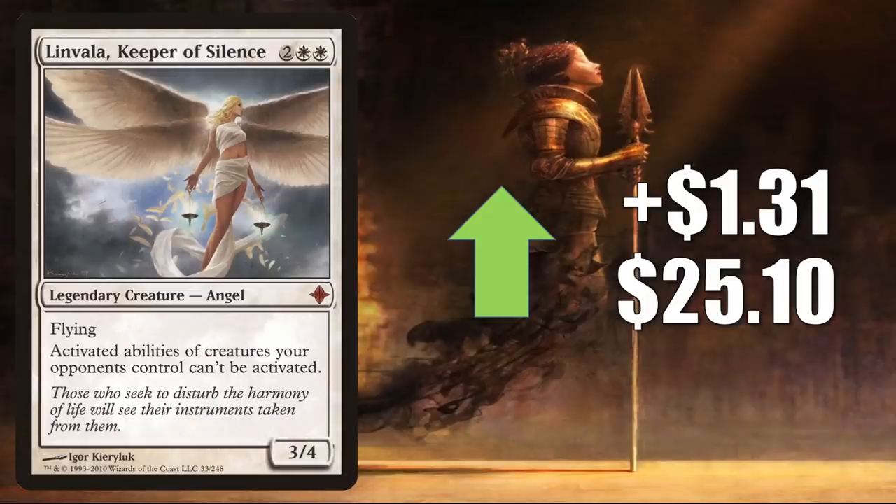Linvala Keeper of Silence, the original from Rise of the Eldrazi, goes up $3.31 to $25.10. This is in the very popular Kali of the Vast builds in Commander, also seeing more play in Liesa Shroud of the Dusk and other new decks. In Modern, sometimes you'll find this in the sideboard of Eladamri's Toolbox. Additionally, this is an Angel, so it could be getting a push from those angel-centric Kaldheim cards we saw earlier.